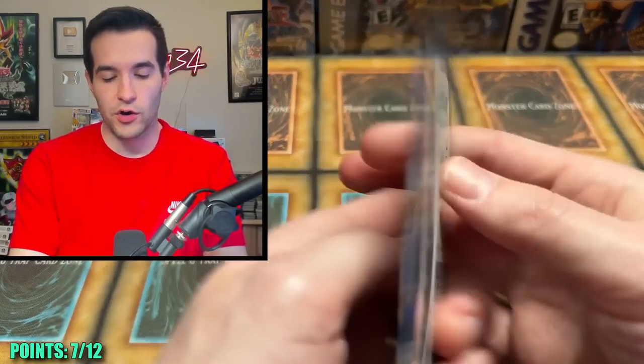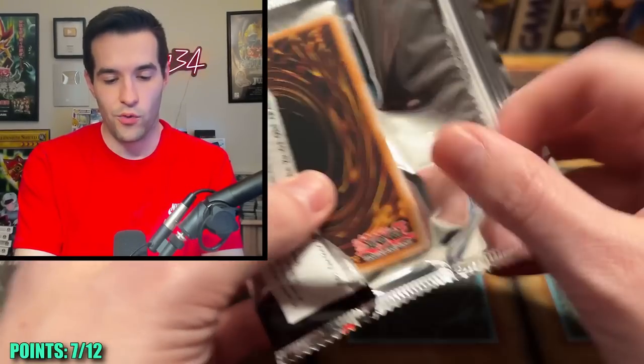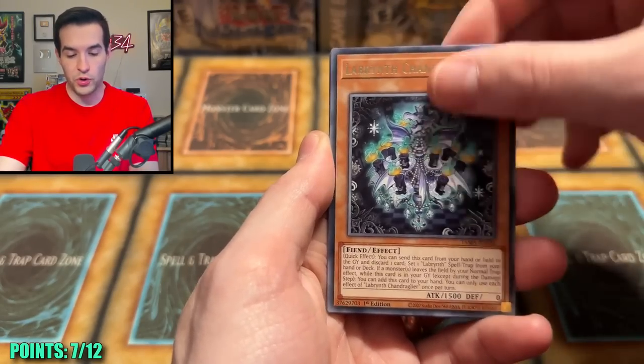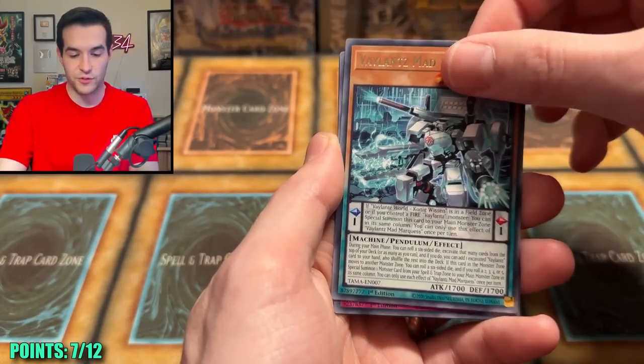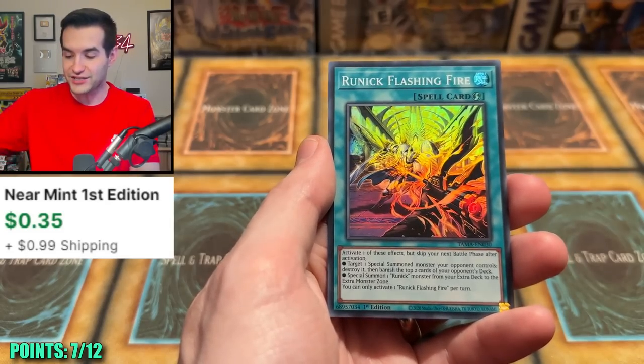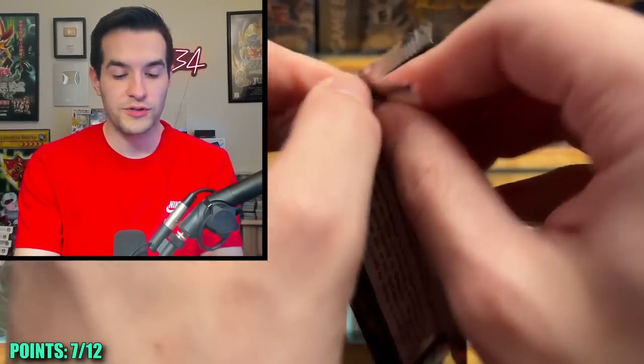We're going to have to do this all on our own. The Ruxan Power — will we pull something epic? The Power of the Pulls. Labyrinth, Valence, Valence, Pendulum Switch, and a Runic Flashing Fire. We're at seven points with five points to go.